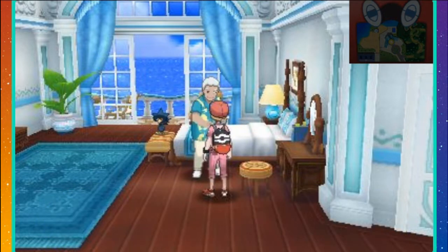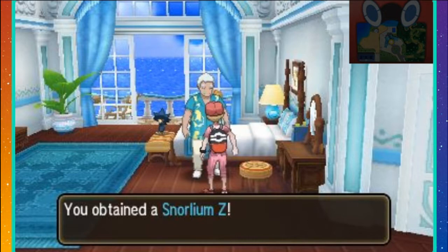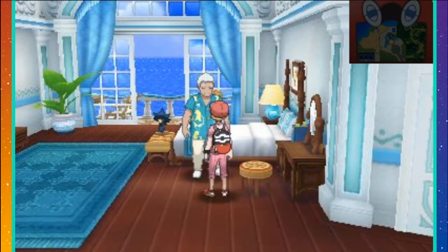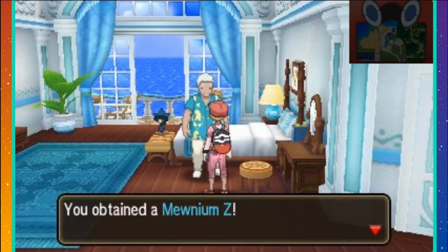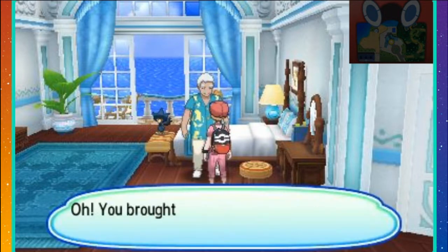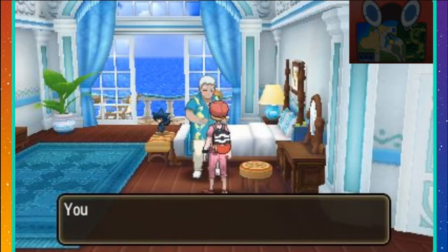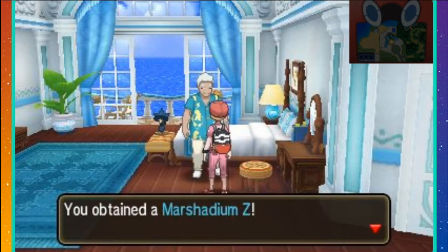Brought Snorlax — bada boom, bada bing, there's Snorlaxium Z. I brought a Mew — there's Munium Z. And there's my Marshadow, and here is the Marshadium Z.